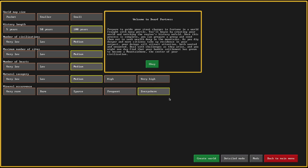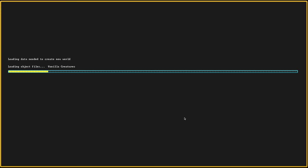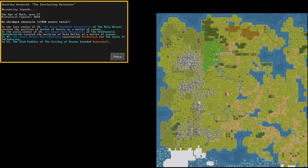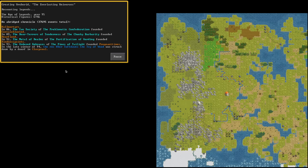Let's start by creating a world — that's where we begin any game of Dwarf Fortress. I'm going to go with small to make it a little bit faster. In this creation process, there's a lot going on. It's creating every dwarf, every human, elf, all the monsters and goblins, their families, and a lot of the quests these folks have gone on. Wars are happening, civilizations may rise and fall. I've actually used a Dwarf Fortress world-building thing as a D&D campaign before because there's just so much information.